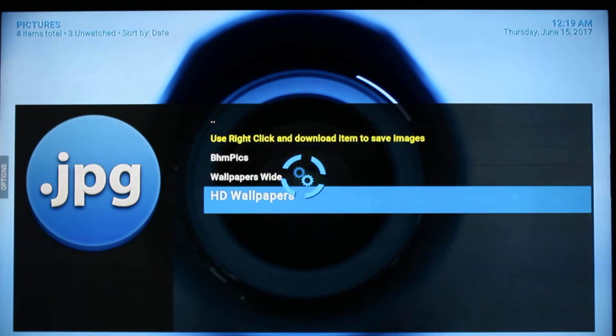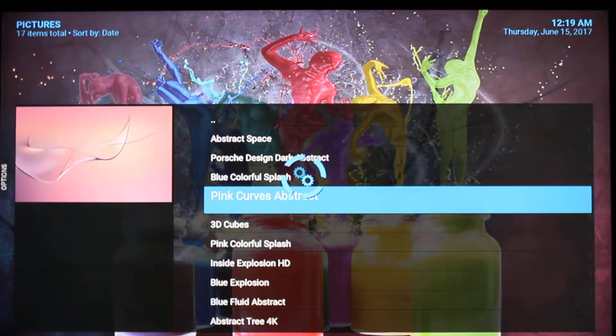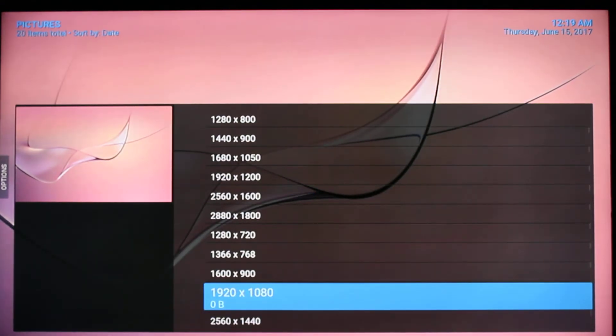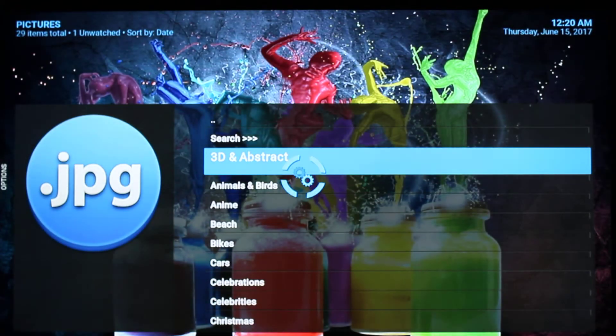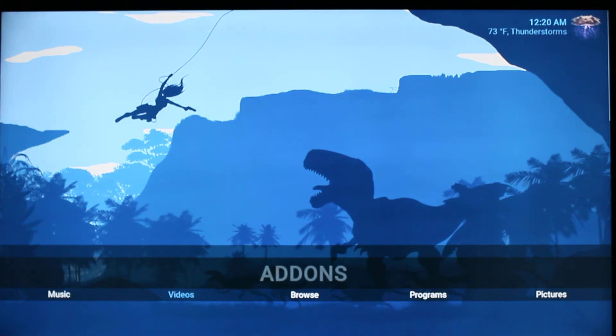Let's click on easy wallpapers and go into it. You have white wallpapers and HD wallpapers. Click on it — let's say abstract, let's say pink curves. The typical size you want is 1920 by 1080. Hold down your OK button, click on download item, and it downloads just like that. Over in the add-ons section, we have music, video, browse, programs, and pictures.